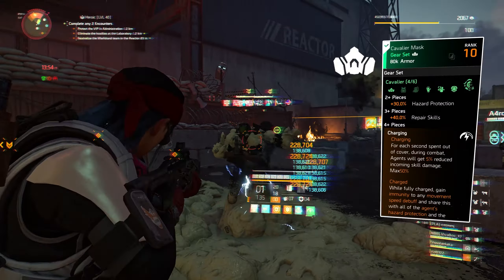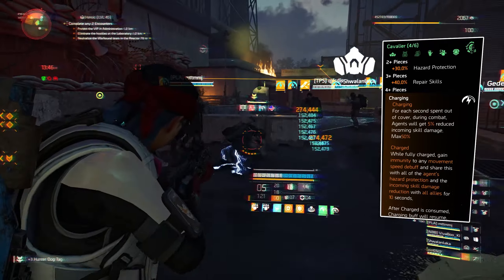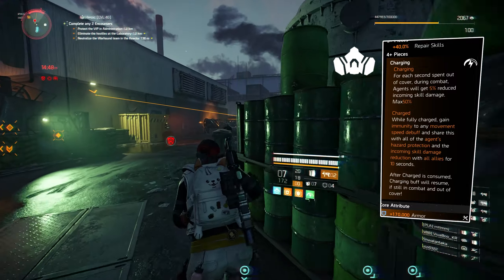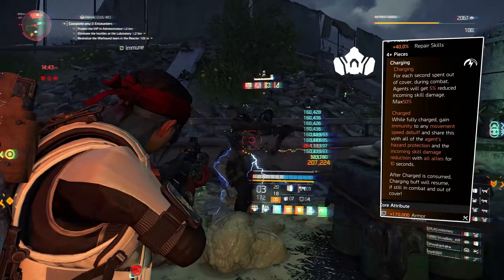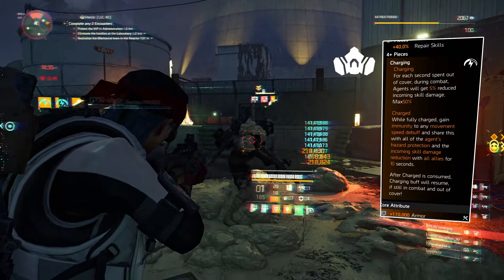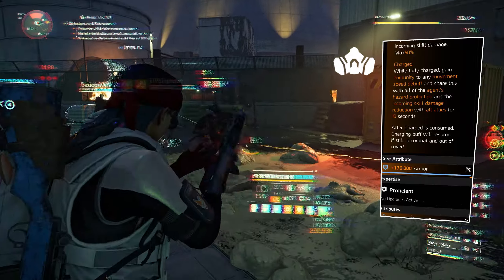Our first piece of gear is the mask. It is a Cavalier mask. Two pieces gives you 30% hazard protection, three pieces 40% repair skills, and four pieces: Charging. For each second spent out of cover during combat, agents will get 5% reduced incoming skill damage, max 50%. While fully charged, gain immunity to any movement speed debuff, and share this — all agents' hazard protection and incoming skill damage reduction — with all allies for 10 seconds. After charged is consumed, the charging buff will resume if still in combat and out of cover.